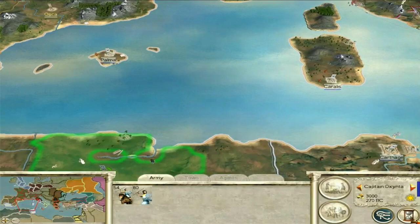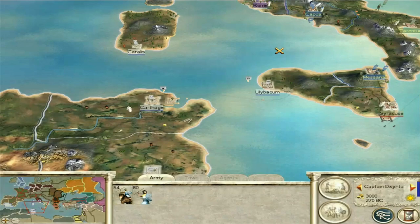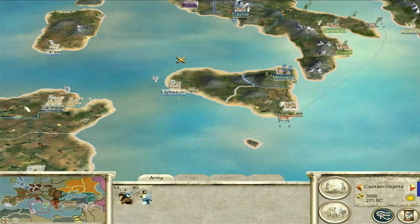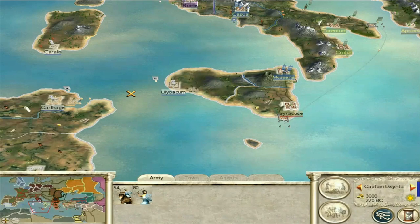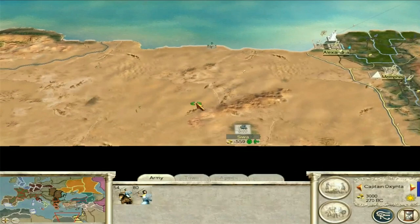Once you've built a decent army, if the Scipii haven't taken Lilybaeum, definitely take Lilybaeum. You want to get to Lilybaeum before the Scipii do. They normally take quite a while to get there - they'll go for Syracuse first. So you should have plenty of time while Lilybaeum is still in the hands of the Carthaginians. But before the Scipii get it, you've got to go for Lilybaeum. At which point, you should have a decent economy to start building up an army in Siwa.